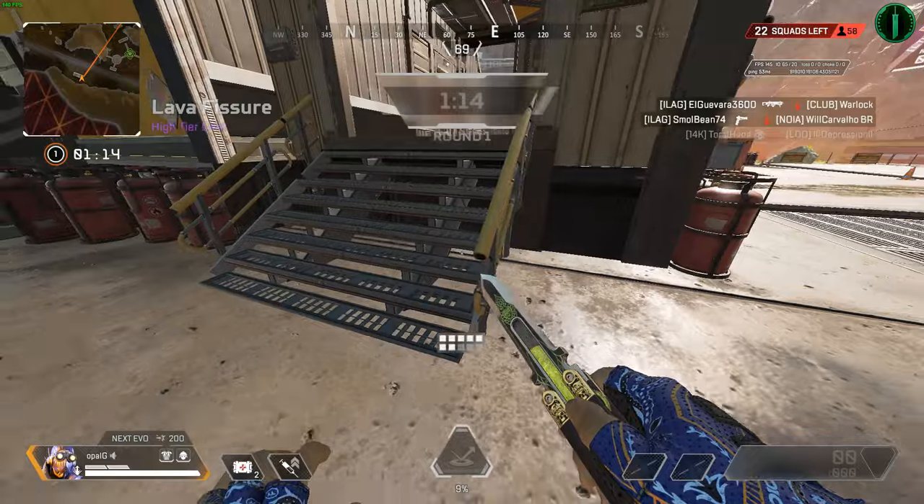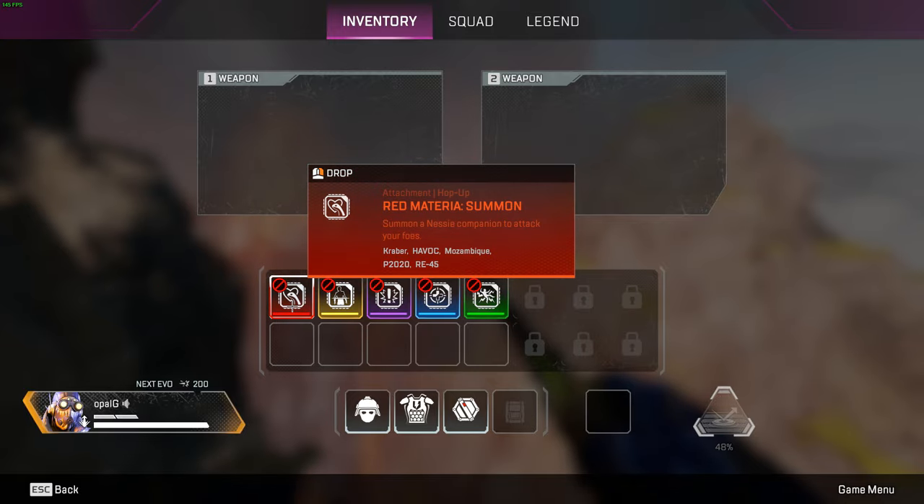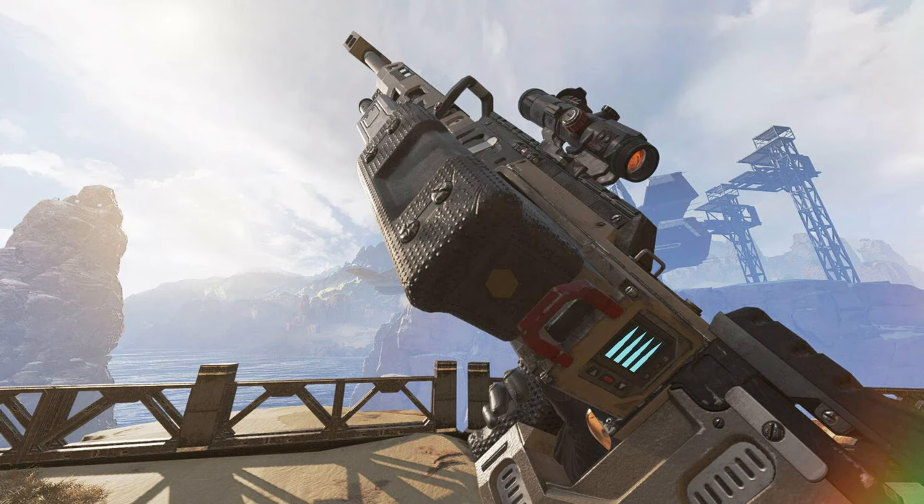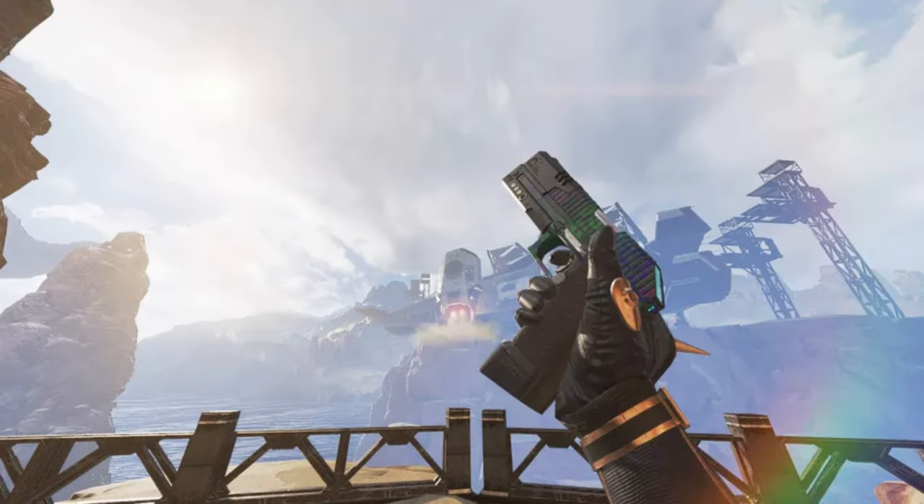Each materia orb has its own power. Red materia is called Summon. You summon a Nessie Companion to attack your foes. This can go on a Carbine, Havok, Mozambique, P2020, or RE-45.